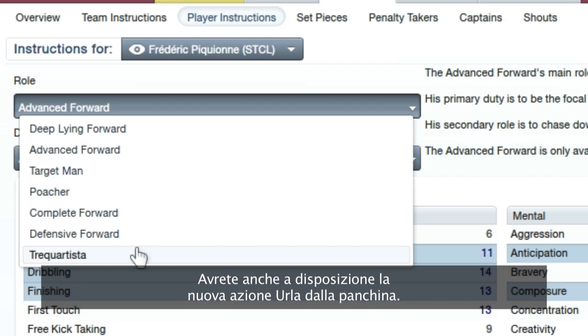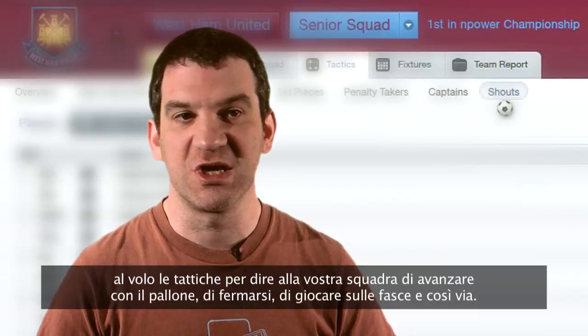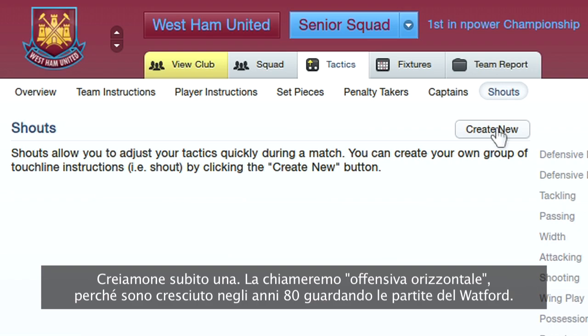And then you'll notice a new option called Shouts. Shouts was something introduced a while back to use during the match — acting as tactics shortcuts to allow your team to get the ball forward, get stuck in, or use the wings, much like a real manager would shout during the game. With the new Shouts screen, you can make your own custom Shouts and use these during the game any time you think they'll have benefit.